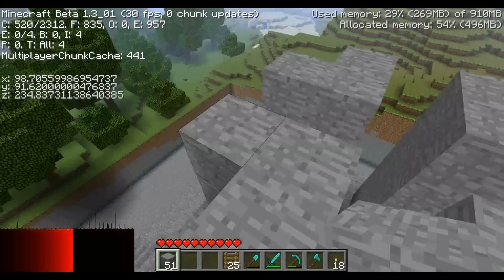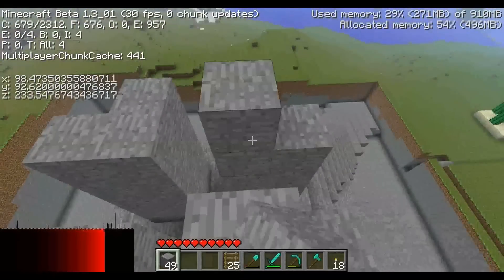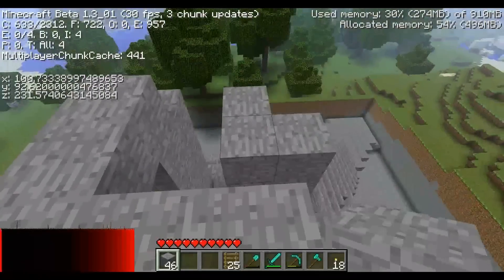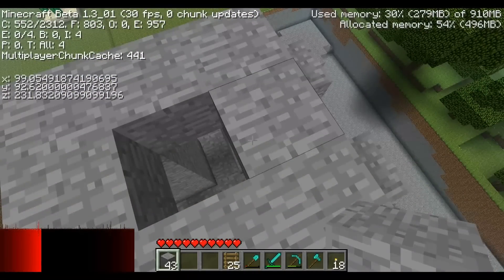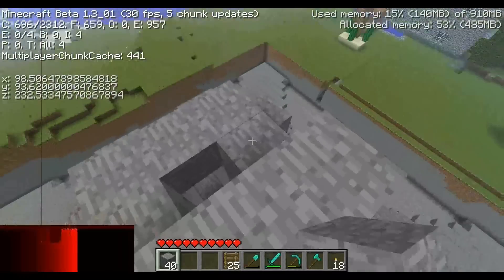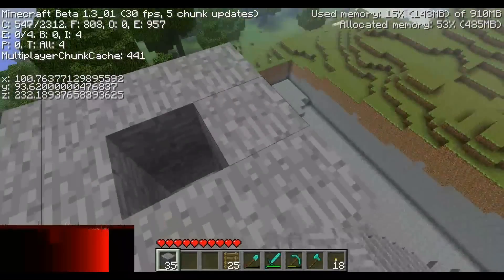Als nächstes bringen wir die Pfeiler jetzt zusammen. Das machen wir jetzt in einem 3x3-Feld – diesmal ist das richtig. Ein 3x3-Feld, und wir lassen den mittleren Block dabei weg. Und auch dieses 3x3-Feld bauen wir noch etwas höher.